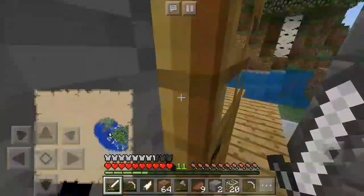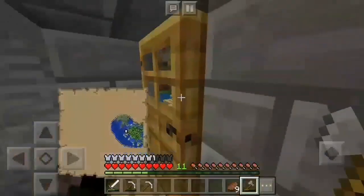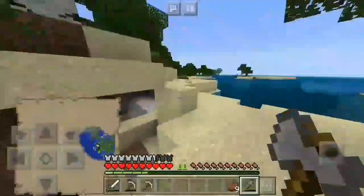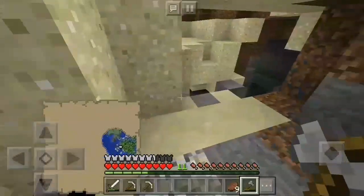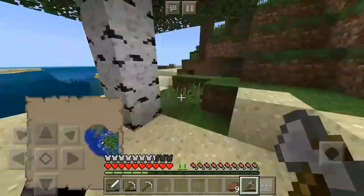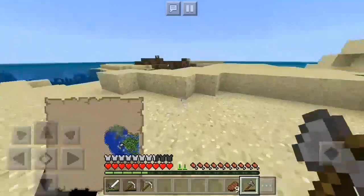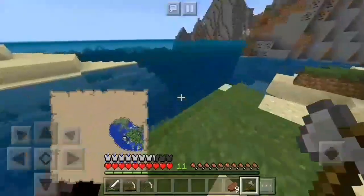Yeah, maybe I could just go explore. All right, let's head off. Yeah it's good — oh no, let's not go this way. That was clutch, coming with the clutch win right there. All right, we have to go this way because it's the edge of my map.